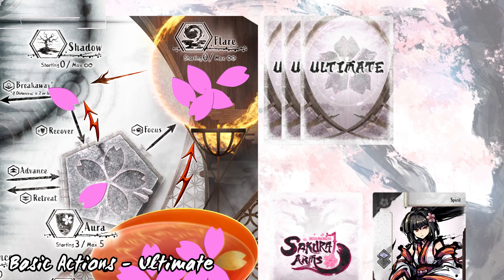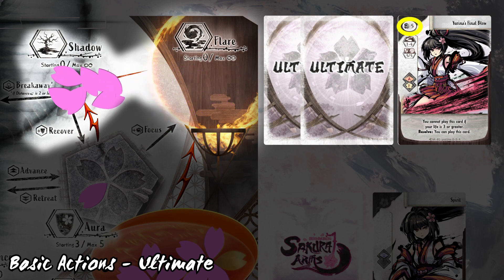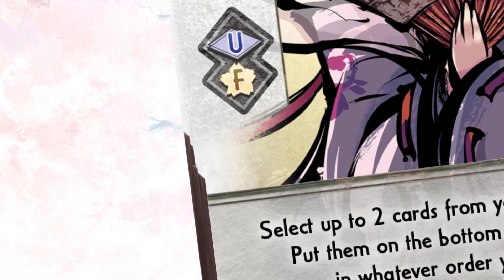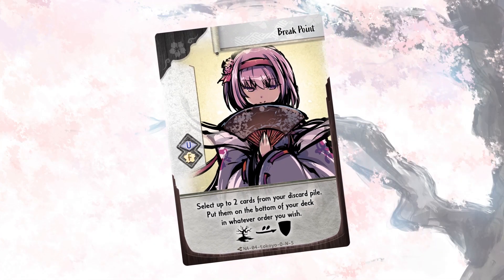To play ultimate cards you need enough sakura in flare to play them. Sakura used are moved from flare to shadow equal to the card's flare cost. Ultimate cards resolve normally depending on whether they are a utility, enchantment, or attack. After resolving, the ultimate is kept face up rather than discarded, indicating it is now used and cannot be used again in the game. Some cards are full power, meaning they can only be activated by using a player's entire main phase — these can be either normal or ultimate cards. If you play a card or do a basic action on your turn, you cannot use a full power card on the same turn.